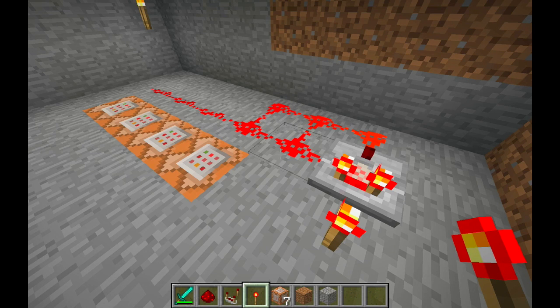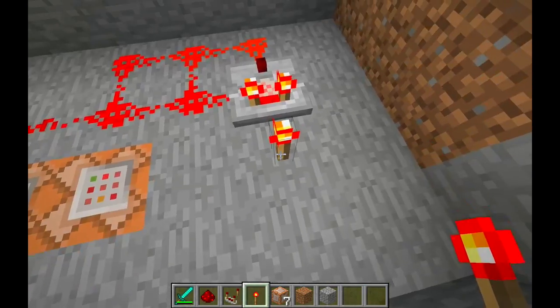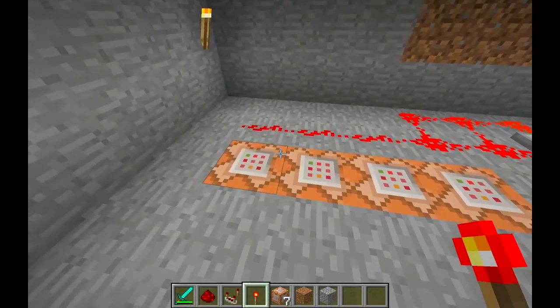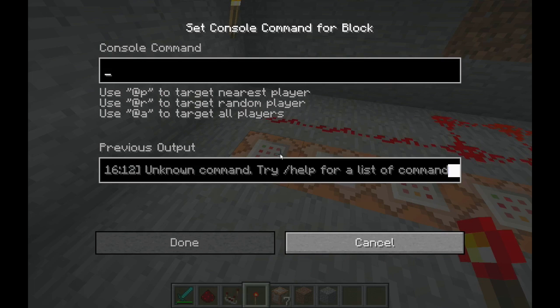The way we want to set this up is so nobody gets stuck with the effects created by the command blocks for longer than intended. If they leave the area, you don't want them still carrying all those effects — they'll get killed, get frustrated, and not want to play on your server. The blinking redstone loop will cycle through constantly, making the command blocks work. Set effects to one second duration so they wear off immediately when players leave the range.